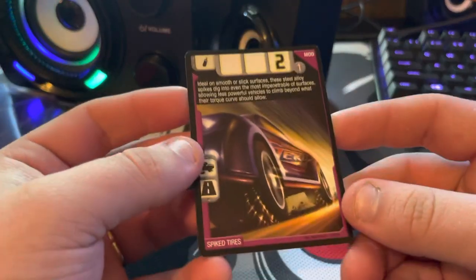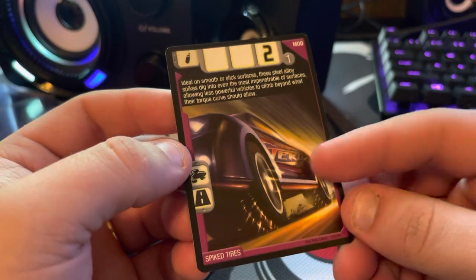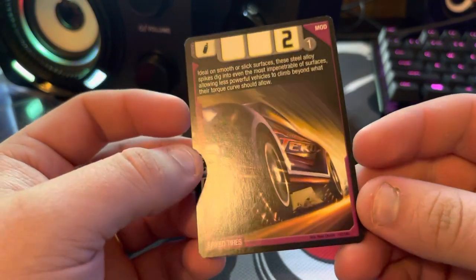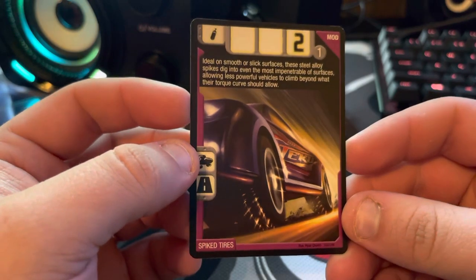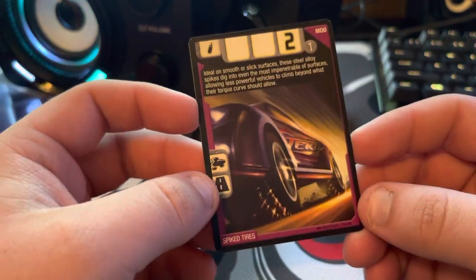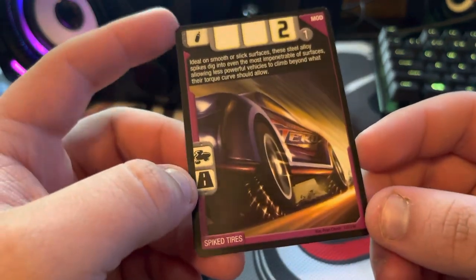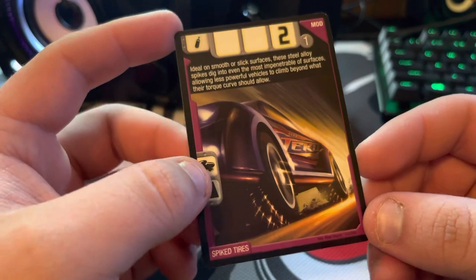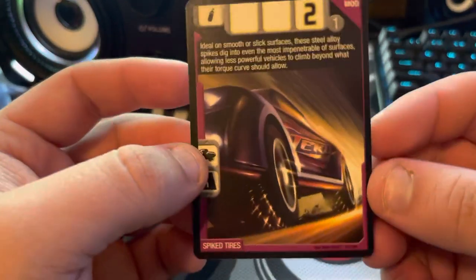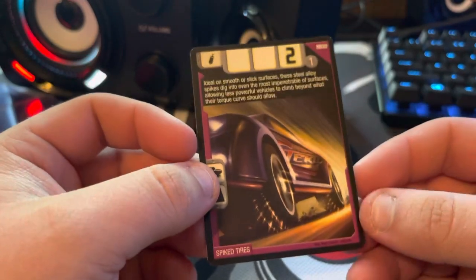Next card we have is Spiked Tires. I would like to know what you guys think — I do not know what car this is. I've looked at it for a long time and I cannot tell. Cool card though. You can definitely tell it's a Tekku, so you have a 1 out of 9 guess. I like the motion in the background — you can see how fast it's going and just tearing through the ground with the Spiked Tires.